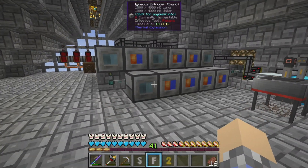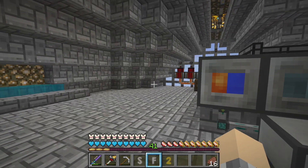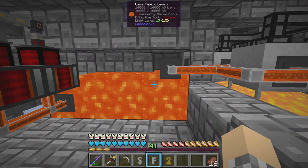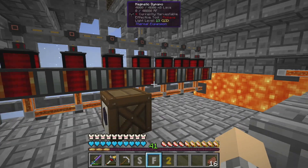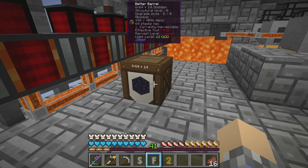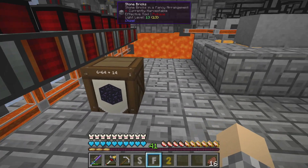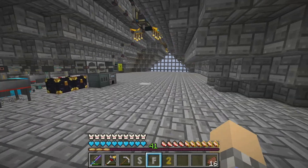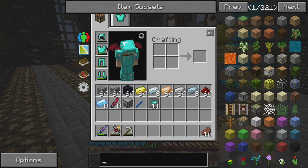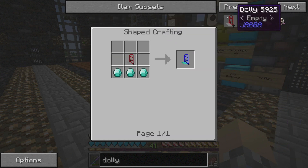Today we're going to condense all of this down to where we're only using two igneous extruders — one for cobblestone and one for obsidian — because the one we built last time for obsidian caused a bit of lag and sucked up all of our lava. We might just move this guy around. Speaking of moving things around, we're going to need to make a diamond dolly.